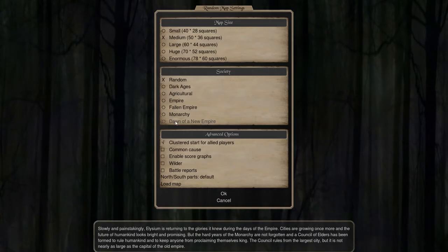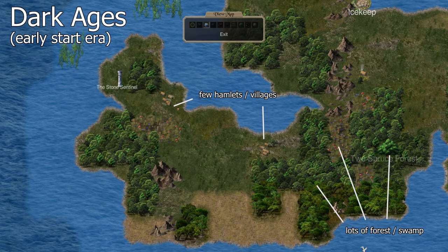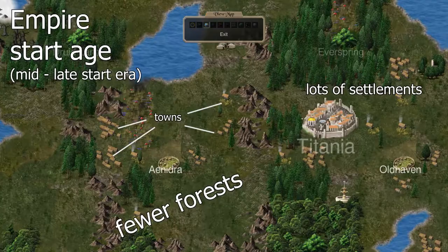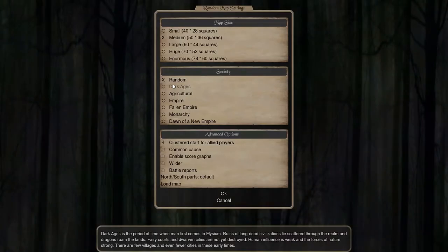After selecting the map size, you have to choose your society, which is basically the age or era of Elysium. This affects which resource tiles spawn on the map, with early start ages being more magical and forested whilst being less populated with humans and their settlements, and later start ages being less magical and having more human settlements. There are also special tiles that only spawn in certain societies, which can be important if you're playing as a particular class. I'm going to select the Dark Ages because I want to play as the Witch, and she benefits from lots of forests and swamps which are widespread in the Dark Ages. But if in doubt, the Agricultural Society is probably the most balanced for any class to play.